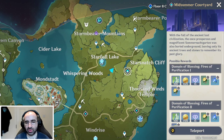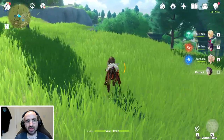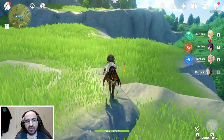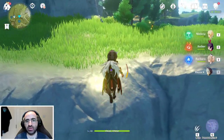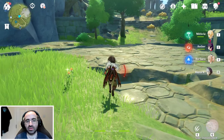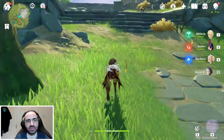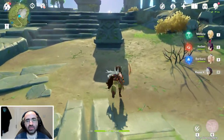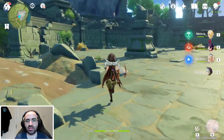Next we're going to teleport to here and then run to the Thousand Winds Temple, which is basically just this open courtyard area. Beware — this place does have a Ruin Guard, but it's also good to know there's a Ruin Guard here in case you're desperate to find one. We're going to ignore it for now and aim for that archway at the other side.